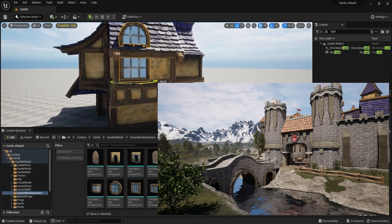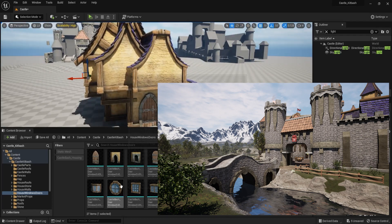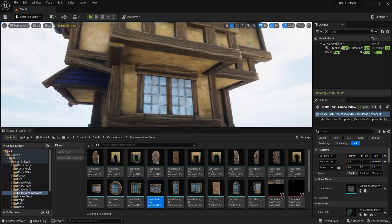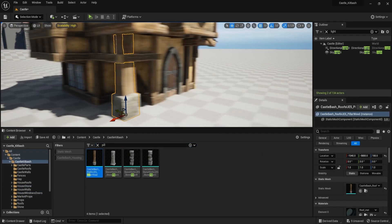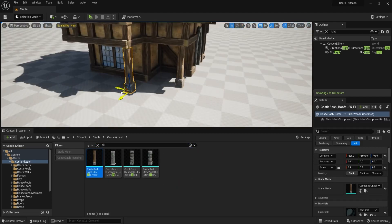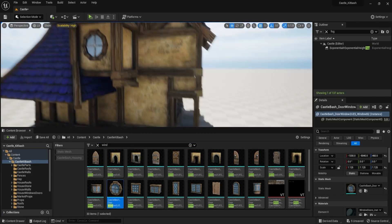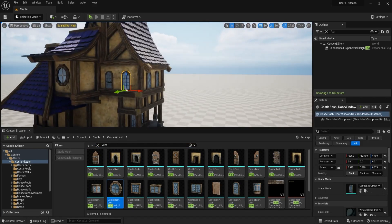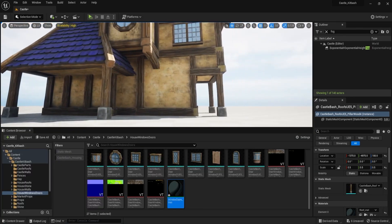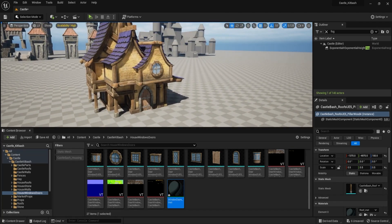In conclusion, our stylized modular mega pack is the perfect solution for any game developer, animator, or architectural visualizer looking to add high quality, unique assets to their projects. With 250 pieces and a wide variety of items, you'll have more than enough elements to work with, giving you the freedom to be creative and bring your unique vision to life. So don't waste any more time struggling with lackluster assets or spending hours creating your own from scratch. Get this unique and unparalleled modular pack today and take your project to the next level.